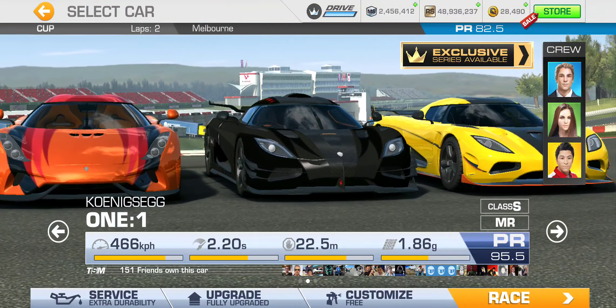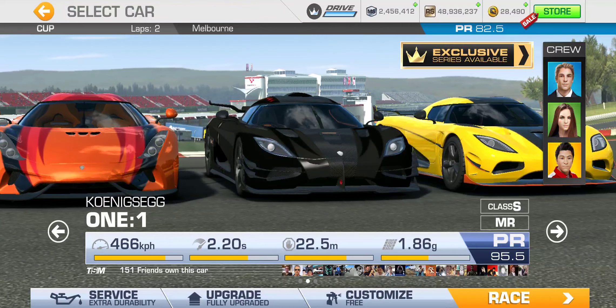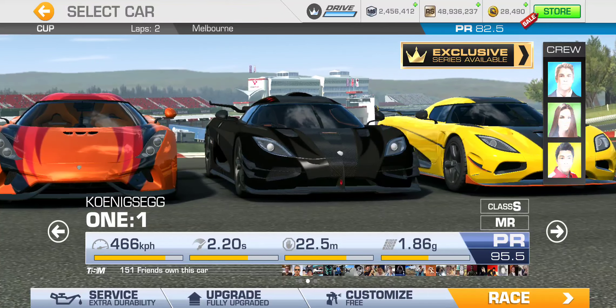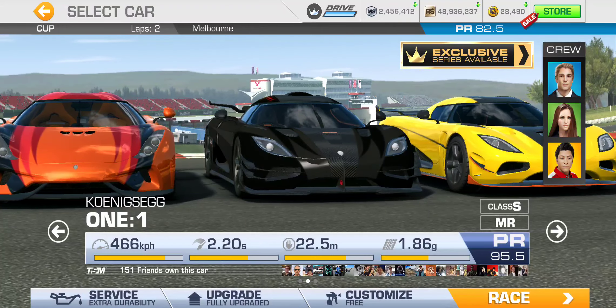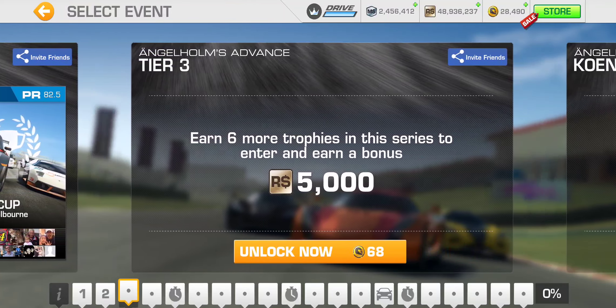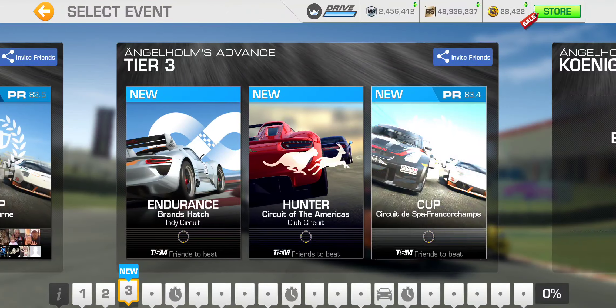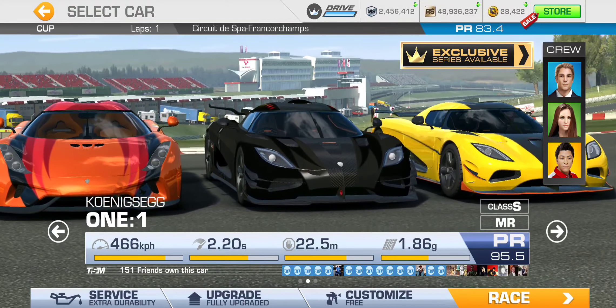If you're using any of these cars, their base PR is all below 82.5, so any of the three cars will need at least some of those first-tier racing dollar upgrades to get past that. Tier three has Endurance at Brands Hatch, Hunter at Circuit of the Americas Club Circuit — which is a pretty short lap — and the cup is at Spa with PR 83.4 required, just a single lap.